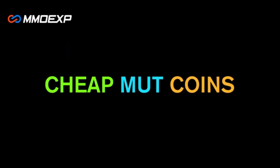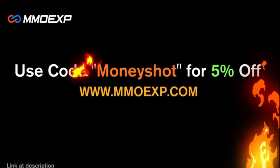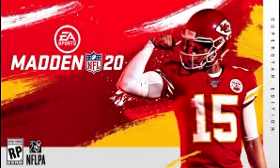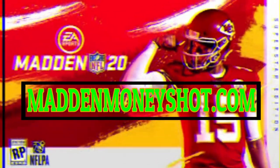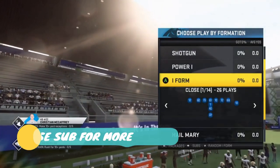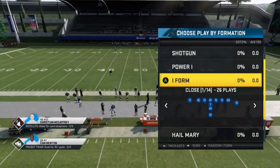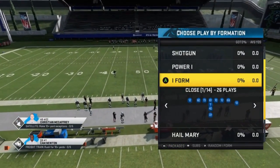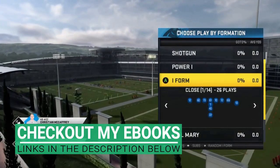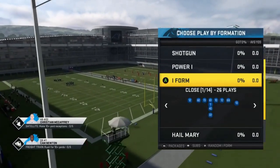Need some fast, cheap, reliable Madden coins? Go to mmoxp.com and use discount code 'money shot' for 5% off your order — link in the description below. Welcome back YouTubers and Madden fans, this is Madden Money Shot sniffing up the Madden cheese as always. Got part two of the Green Bay Packers offense. Hit the like button if you want to keep seeing these videos.